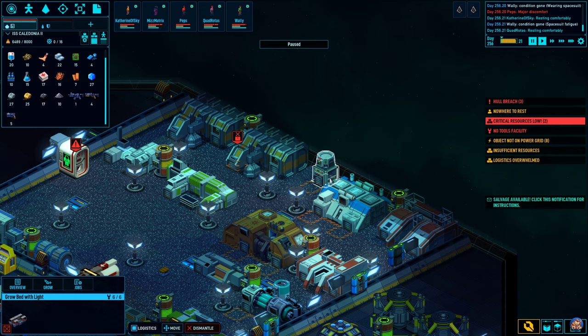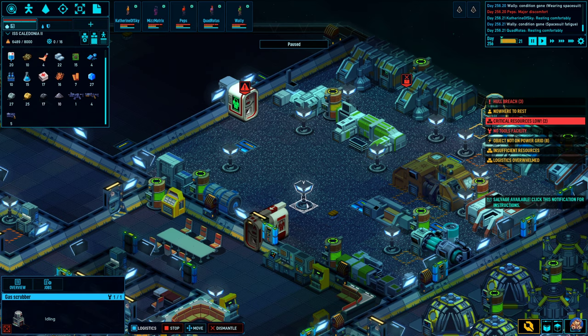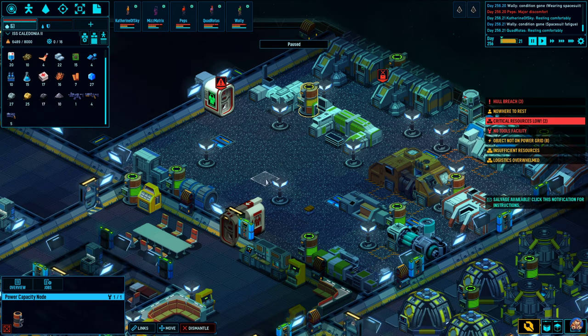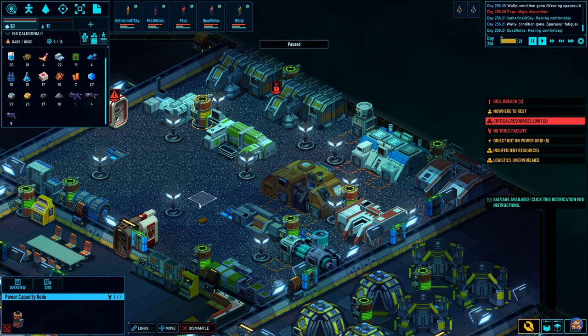Moving on to the industry room: I had huge issues understanding how to get rid of toxic gases. You simply build gas scrubbers, and one of them seemed to be enough for this entire room, even when using several machines. Also, having power capacity nodes nearby your machines is definitely a good idea. I would recommend you try to build at least the larger machines with these power capacity nodes beside them — but again, keep in mind: build efficiently.